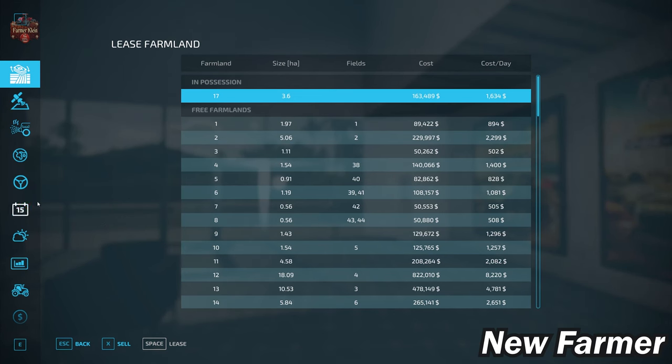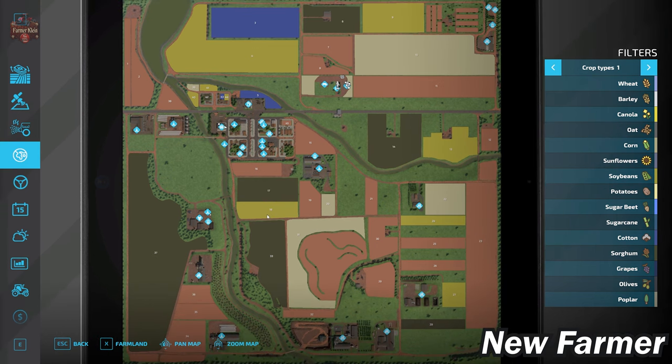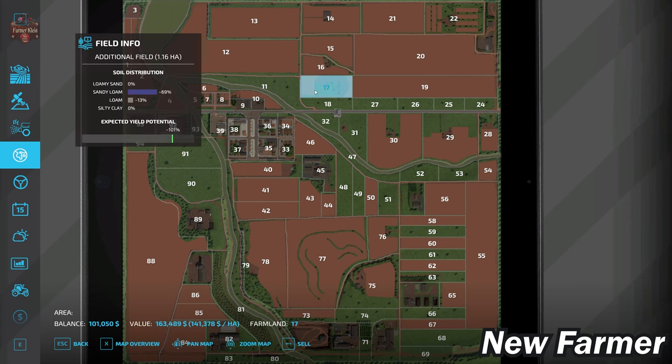Let's go ahead and take a look at the PDA. Looking at our lands overview, we start by owning Farmland ID 17, which is going to be the main starting farm. This map only has one farm, and that is Farmland ID 17. You can buy it in any alternate game mode for $163,489.